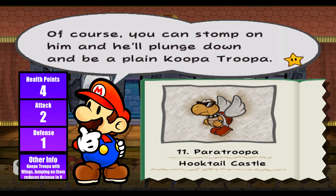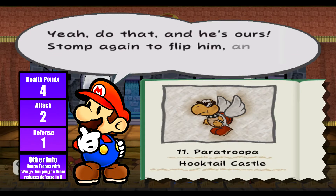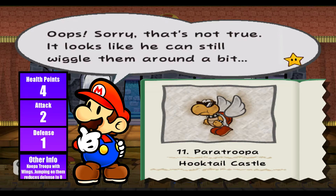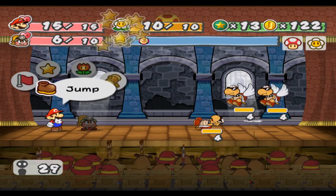I kind of hate that this guy gets to fly. You can stomp on him and he'll plunge down and become a plain Koopa Troopa. Like flying Goombas, you can just stomp on them and they fall down and return to regular status. Stomp again to flip him - his arms and legs are useless. They still wiggle around just a tiny bit.